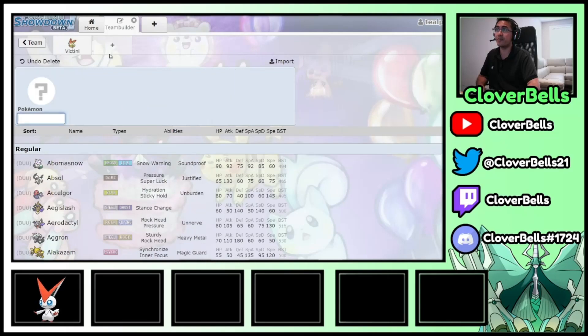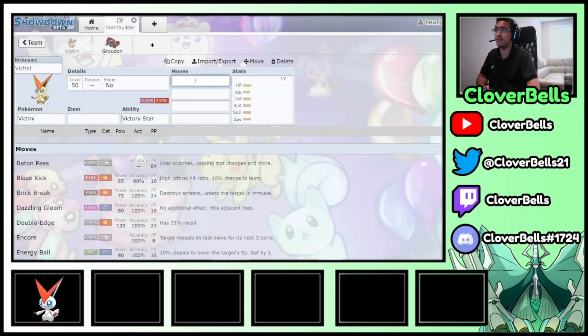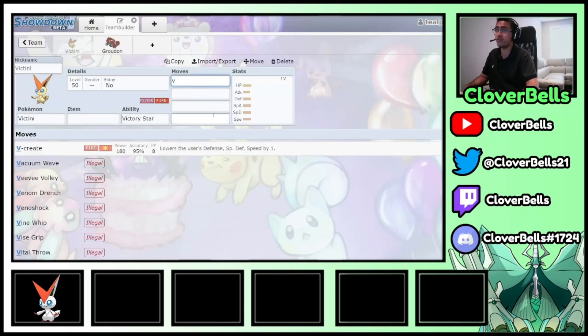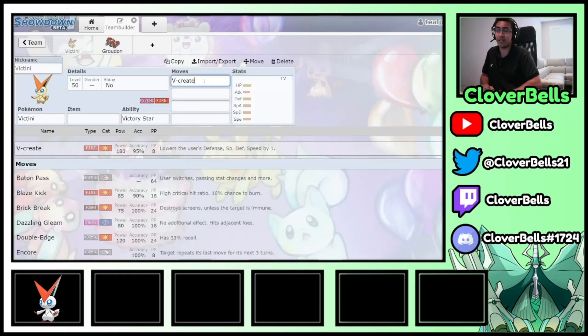So we're going to go ahead and add Groudon, and with the Sun from Groudon, all of a sudden Victini's trademark move V-Create — which is probably the strongest attack right now at base 180 — with the accuracy no longer mattering because of Victory Star, base 180 in the Sun is going to one-shot things you wouldn't expect, even things that take it neutrally.